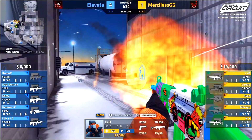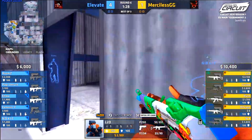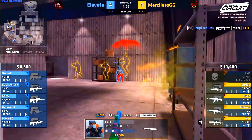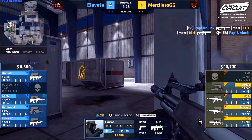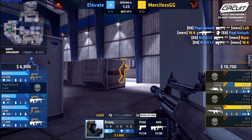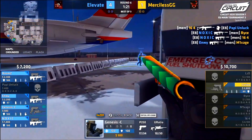Elevate's ability to buy time lets them use their utility effectively when the hit comes through. Rooms rotates early and Genesis begins to rotate as well. Poppy Unlock is positioned to watch right where LZD is entering — the first thing LZD sees is Poppy Unlock, and he gets that first trade kill. A smoke was up over towards wagon, and Prestige does get a kill, but Noxic instantly comes back for two trade frags, leaving it a 2v4.